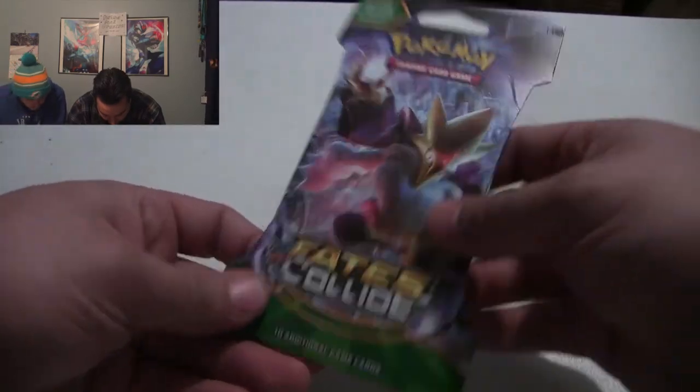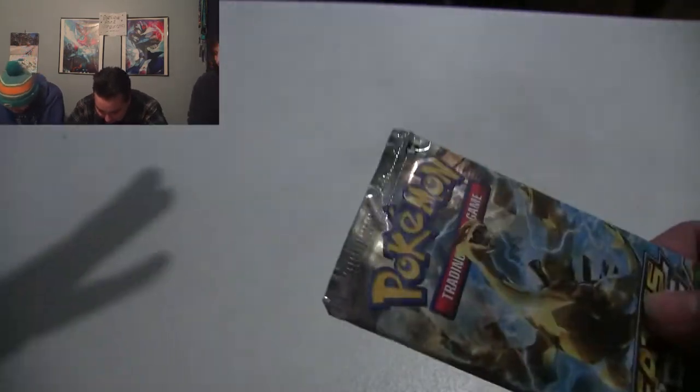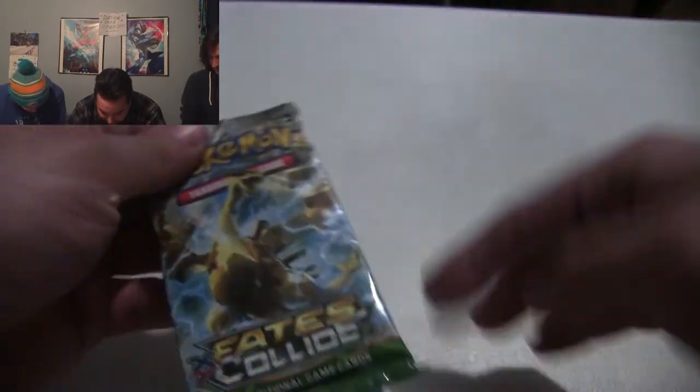Honestly I think I made off pretty well. It's James' turn - we don't have time for monologues. I bought this one because it's got my boy Mega Alakazam on it and I love Mega Alakazam. He looks like a duck. You got Lugia - you got the fucking Lugia pack. They're gonna get like a golden Lugia.